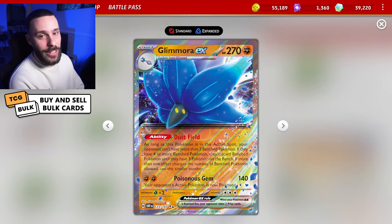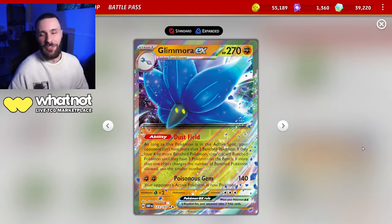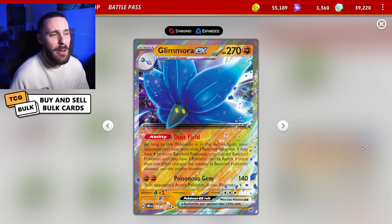With PAF finally being gone from the format, I think it's time we take a look at the ability of Glamoura EX. With the Dust Field ability, as long as this Pokemon is in the active spot, your opponent can't have more than 3 bench Pokemon to play — basically just makes their bench 3. And a lot of decks rely on a full bench to really start popping off, so we're going to stop a lot of decks from doing what they want.